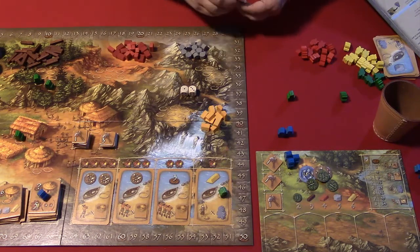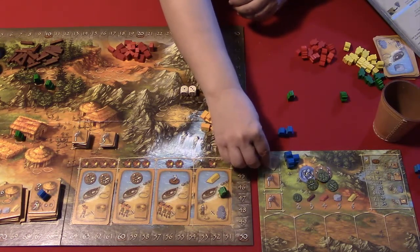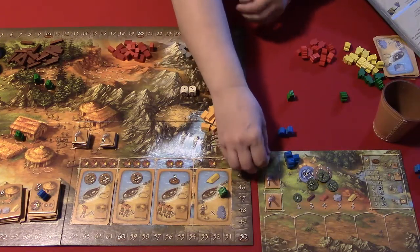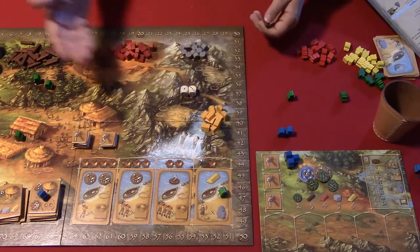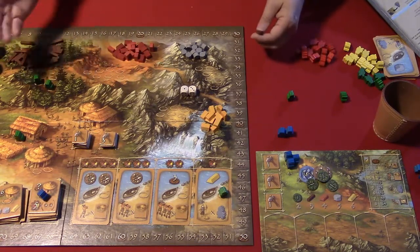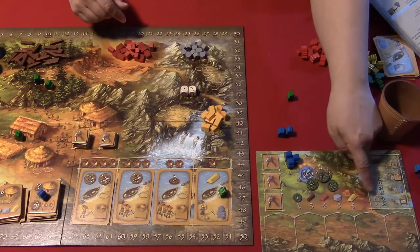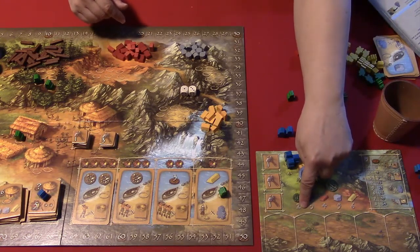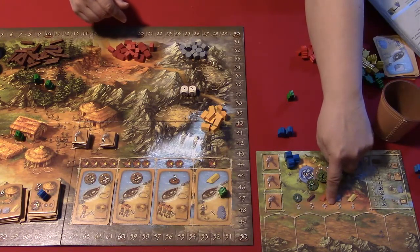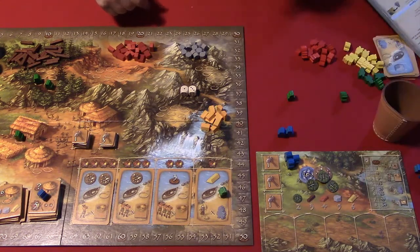You turn tools to the side to indicate you've used them, and they reset at the end of the round. The more people you place in a location, the better odds you'll get the resource you wanted. On the player card: food is divide by two, wood is divide by three, clay is divide by four, stone is divide by five, and gold - our most expensive precious metal - is divide by six. So it's hard to get gold.